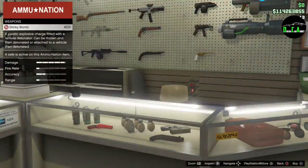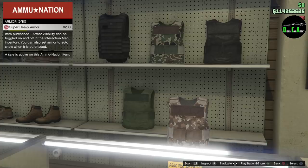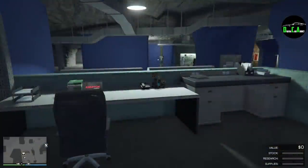For the weapon discounts, we have 40% off all weapons in the game as well as 40% off all ammo — sticky bombs, RPG rounds, all that stuff — and body armor as well. So for those of you who like to mess around in free mode, constantly buying armor, ammo, and weapons, you can get everything 40% off.